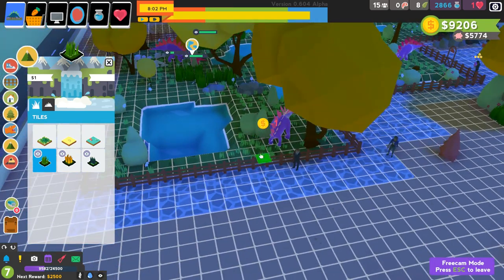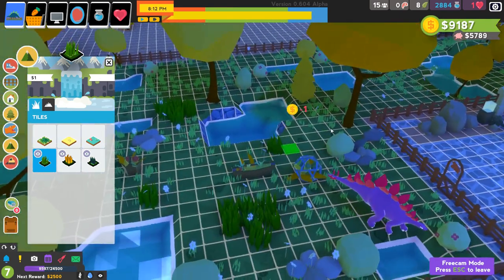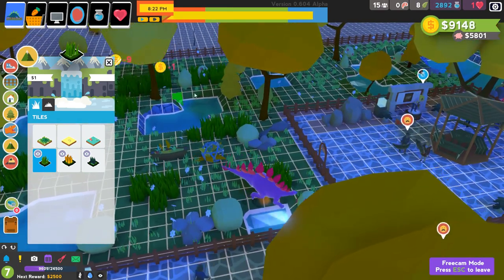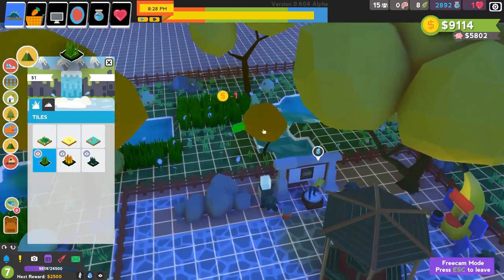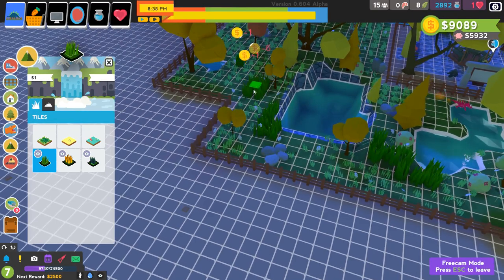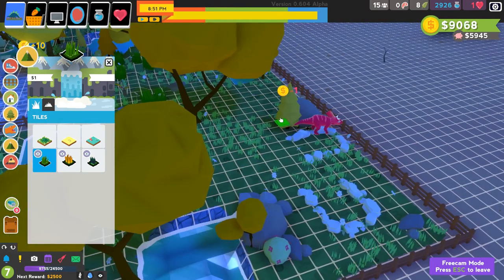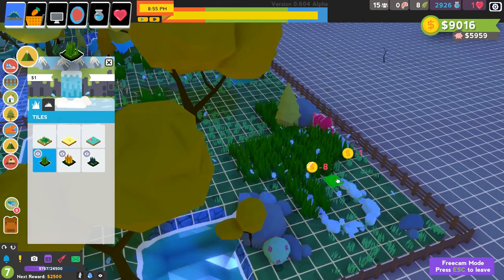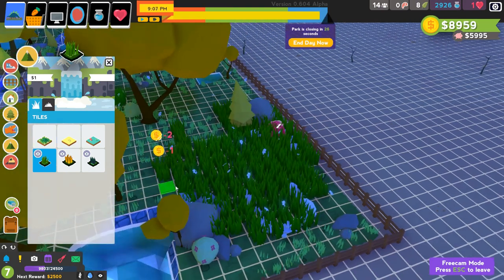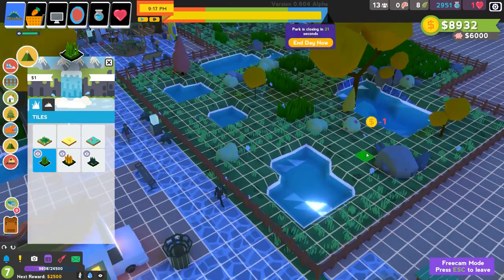So let's actually finish off this night by putting down just little patches here and there where my dinosaurs can feel like they can get out of the public view, especially at the back. People will have to wait a little bit — it might be a little hard for them to see the dinos, but if they're patient and they walk around, they should still be able to see some. This should definitely make the privacy for my dinosaurs go way up and make them feel happier.